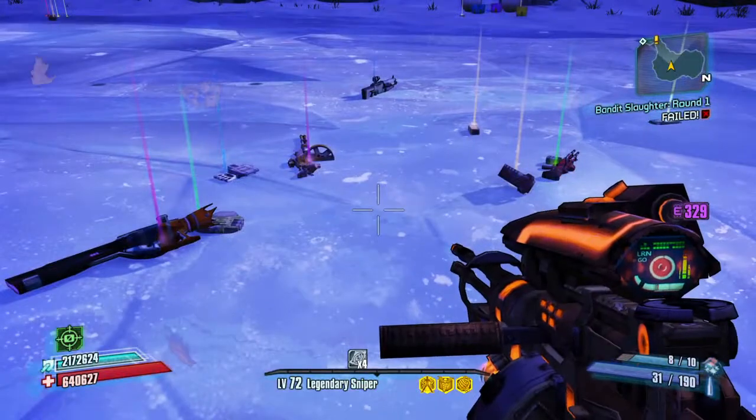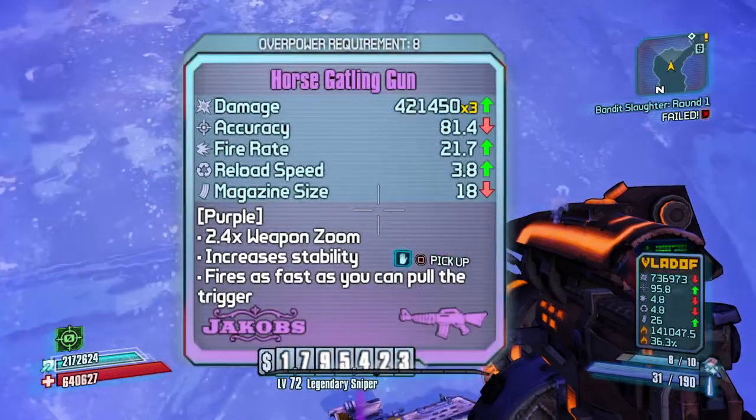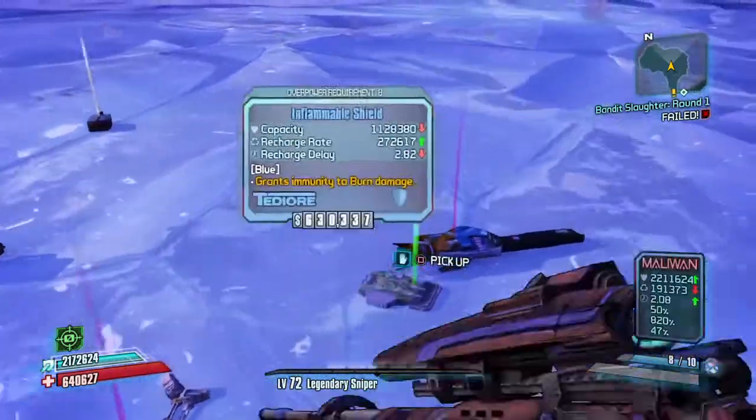Checking the loot: sniper armor — nothing good. It's a Gallon Gun; those are apparently really good, we'll go over that with a hack one day.